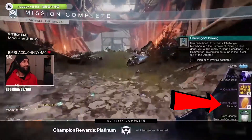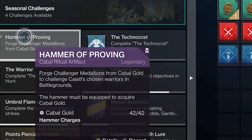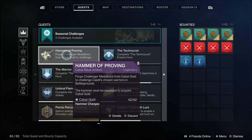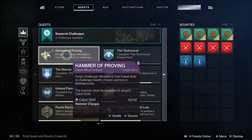The way this item works is based on how much Cabal Gold you have. Cabal Gold can be earned from doing strikes, nightfalls, and pretty much any activity within the game. In the description of the item you'll see that I have 42 out of 42 Cabal Gold. We'll get into how to maximize that in another video.